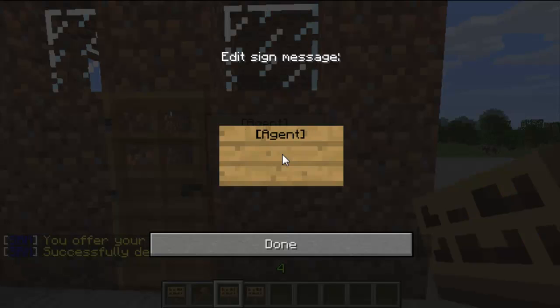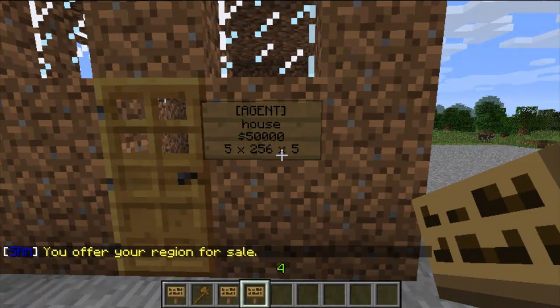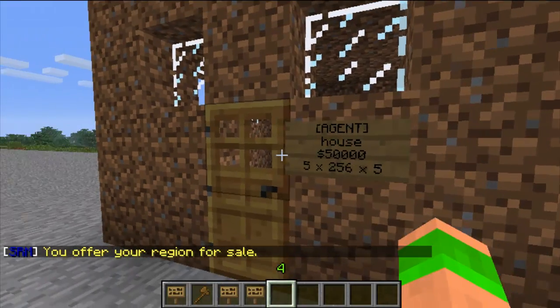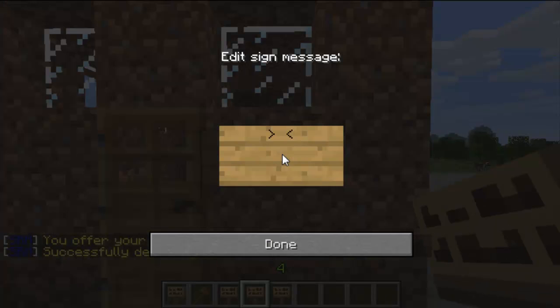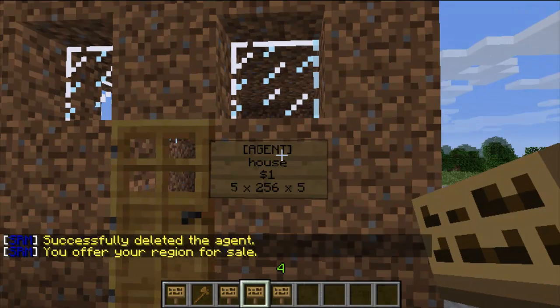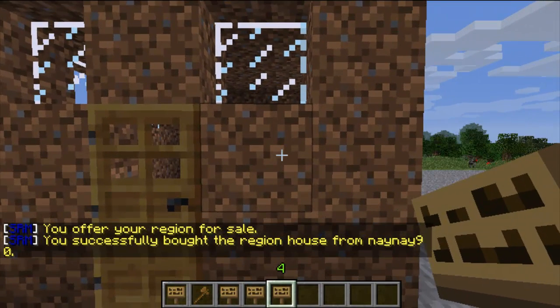The first sign we do will be one to sell the region. You start off with 'agent', then the region name and then the price. Make sure you don't put the dollar sign. It tells you the region size and how much it is. Then you just right-click it to buy the region — I'll just make it cheaper to show you. Then right-click and it will say the region is yours, so you've successfully bought the region and you're now the owner.